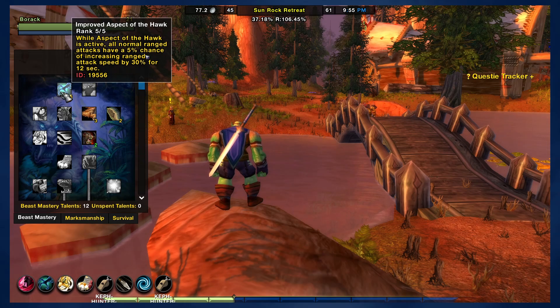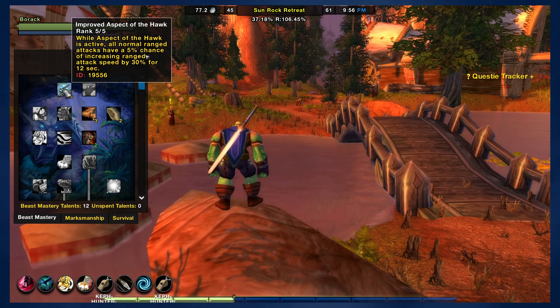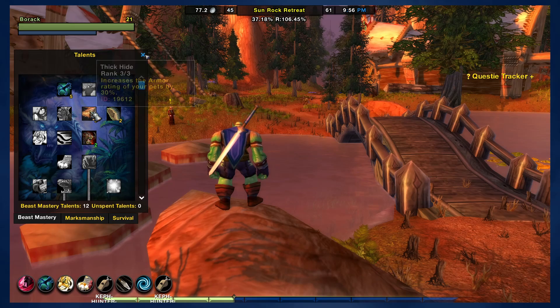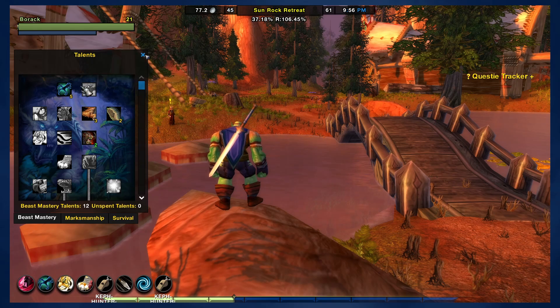For melee hunters, I obviously wouldn't go with Improved Hawk — that wouldn't be useful. But I would certainly add a few more points into my pet's health, which would be even crazier with Beast Mastery. But if I was using Carve, this would be a lot more helpful. So I'd probably switch from this over, and then just go down the normal Beast Mastery build. Increase pet armor, revive pet, pet damage — your pet's going to be there. So you kind of just be a melee Beast Master hunter, which is the idea I'm going with right now.